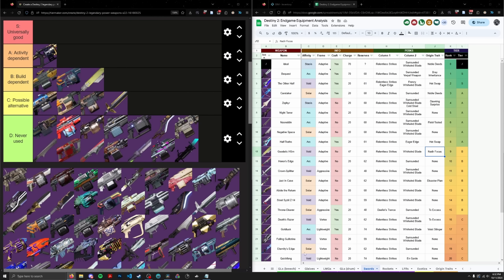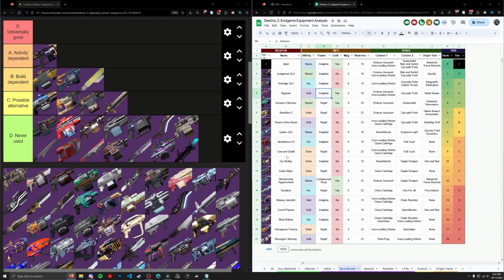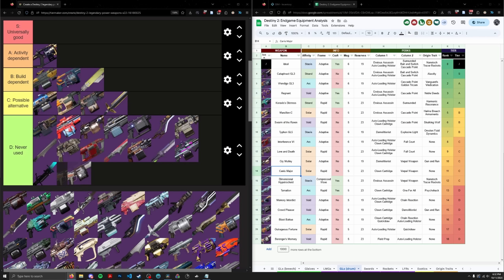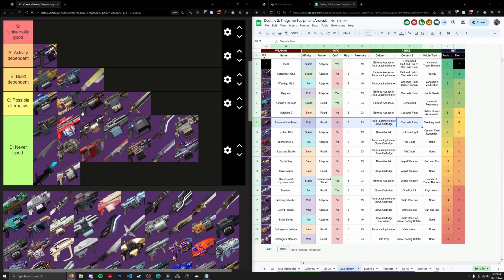Love and Death is another Full Court GL, so I don't think I need to say much — it is bad. Behringer's Memory has no damage perk — bad. Swarm of the Raven is in a similar scenario to Marcilion, so I'll put it right next to Marcilion. It has Auto and Clown instead of Envious — Auto is arguably a better perk to have on a Cascade GL than Envious in some circumstances. But Rapid Fire Heavy GLs actually have less total damage and lower DPS than Adaptives, so Rapids go in C tier rather than B, A, or S.